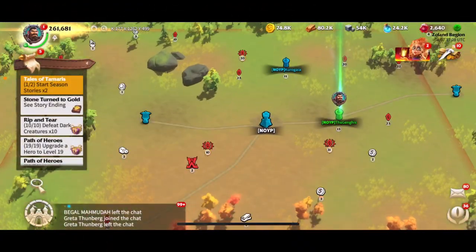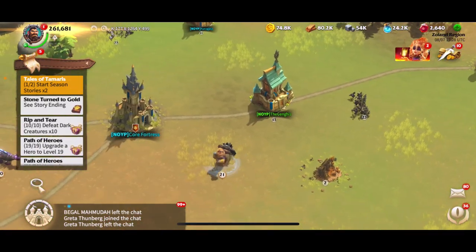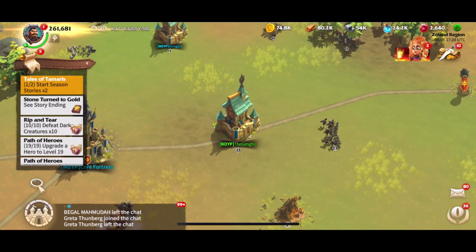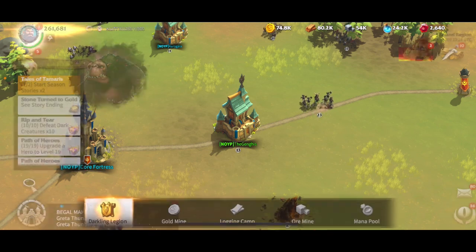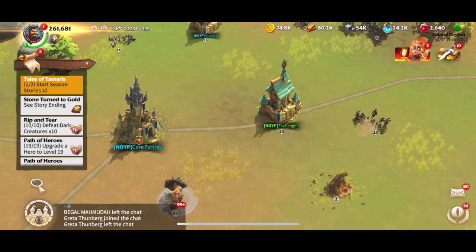Welcome back to Gaming with Genghis. Here we are on Call of Dragons. The two things I really wanted to accomplish were getting Hall of Order 13 — that's my city level, which lets you do PvP — and getting a general to level 20. The reason for that is when you attack you can now bring a deputy, so I can bring two generals at once, which means double the experience and two generals leveling up at the same time.